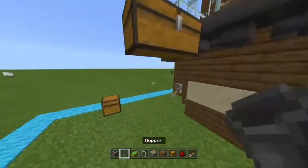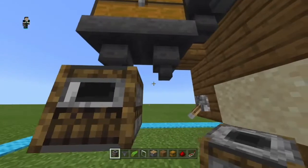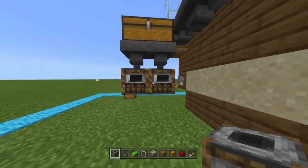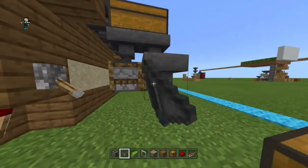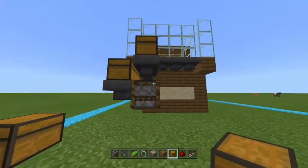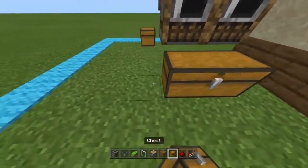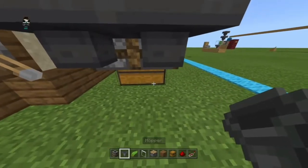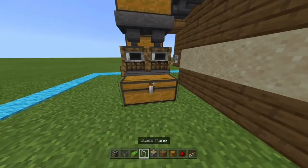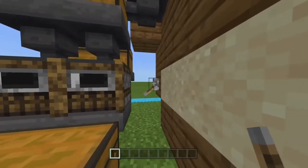Your farm should look like this. Now add 2 hoppers connecting to those chests and add 2 smokers at the bottom of them. Add hoppers on the sides at the back and put a chest on top — that will be the fuel source. Now add a hopper connecting to a chest to store the cooked kelp, making sure that the hopper is facing the chest. Now add levers to the sides of the smokers, which will stop and open the smokers.